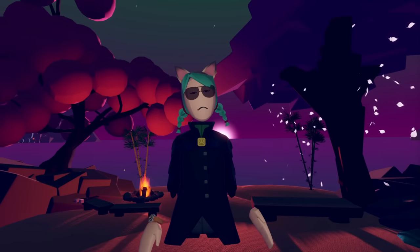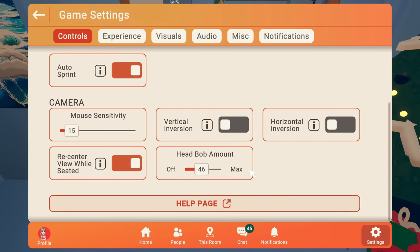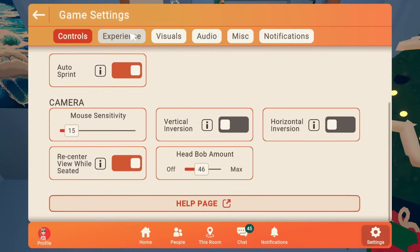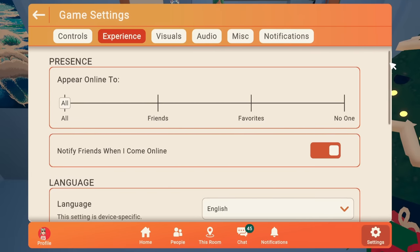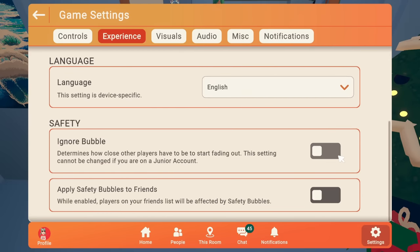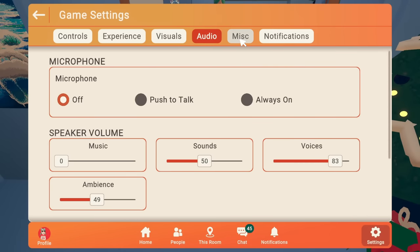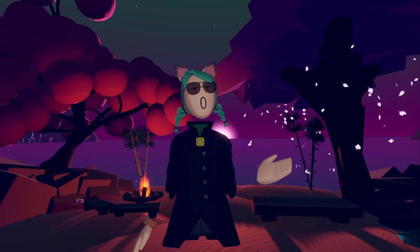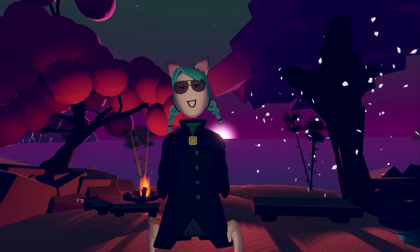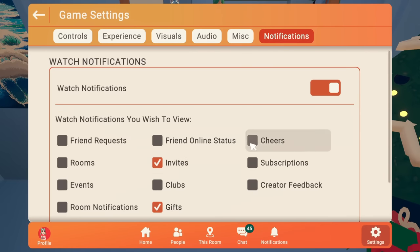Number 7: Game Settings. Spend a moment in your game settings to optimize — it's the gear button on the top right of your watch. Under the controls tab, turn on auto sprint to move faster. You can choose seated or standing mode depending on whether you're sitting or standing. In the experience tab, you can slide a bar to appear online to everyone, only friends, only favorite friends, or no one. You can select your language, and under safety, choose whether to use an ignore bubble, which makes you invisible when people get too close. Under audio, feel free to turn voices, music, and ambience up or down — I prefer voices loudest and sounds around 60%. There's also a vignette — a black ring around your eyes — you can turn off in comfort settings. You can also manage your watch notifications.